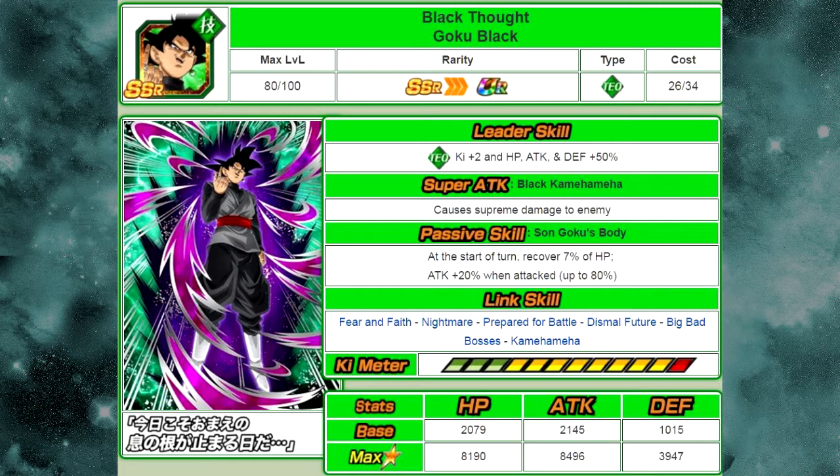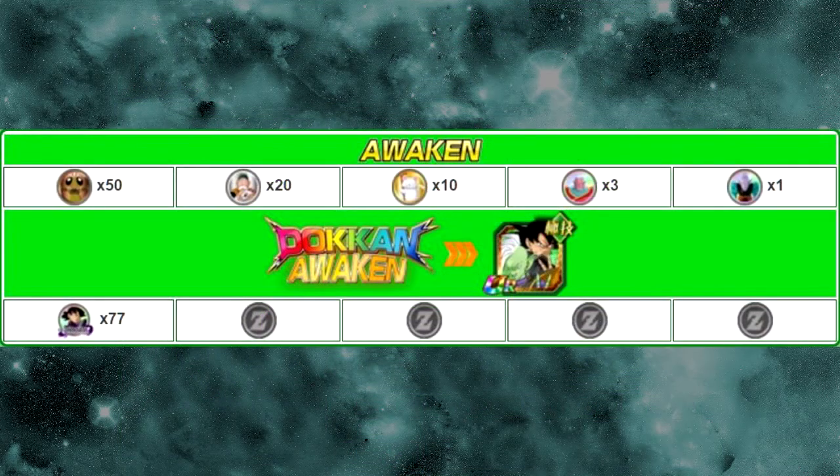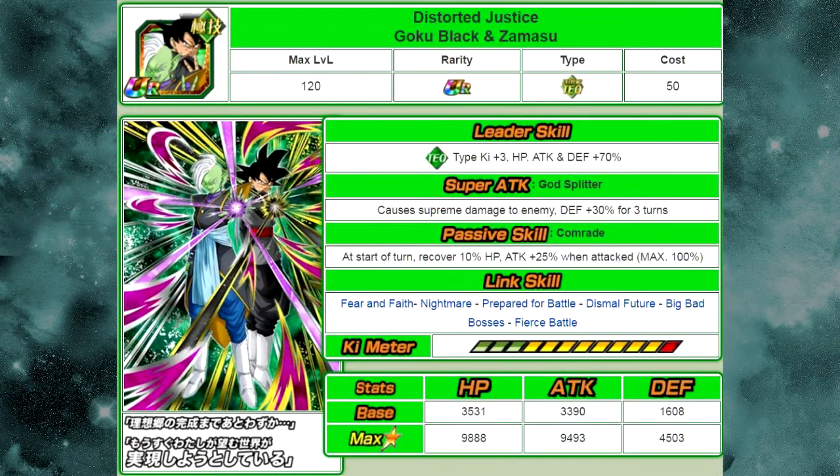He requires 77 of the Goku Black medals from the event — the 'Darkness Shrouding the Future' — in order to Dokkan Awaken. When Dokkan Awakened, you see both him and Zamasu. He Dokkan Awakens into Distorted Justice Goku Black and Zamasu.